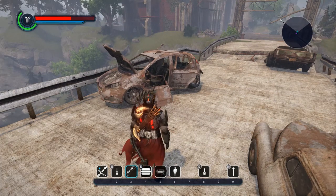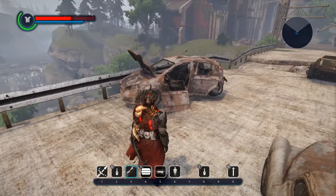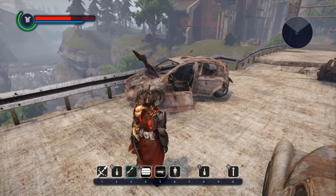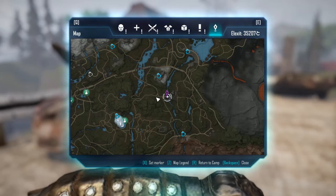Hey, what's up guys? It's Kupo. Today I want to show you guys where the sunglasses are. The sunglasses are considered to be the highest defensive headgear, possibly the best headgear in the entire game. So this is a pretty solid item that you can just grab off of a vehicle here.